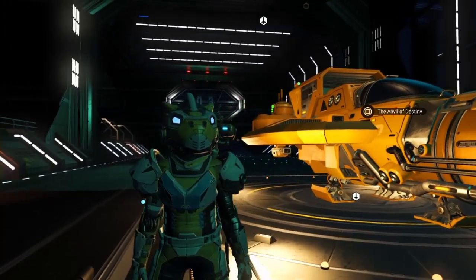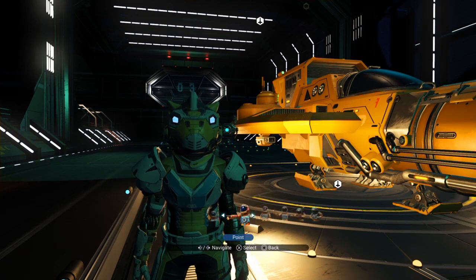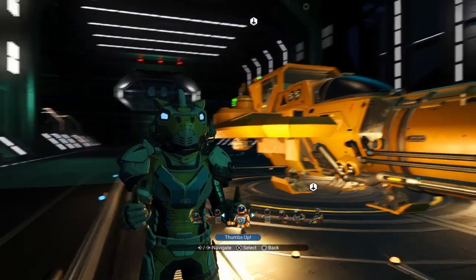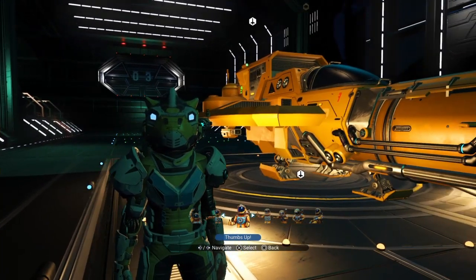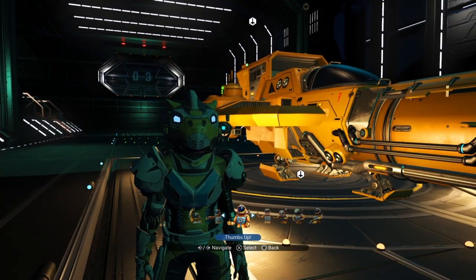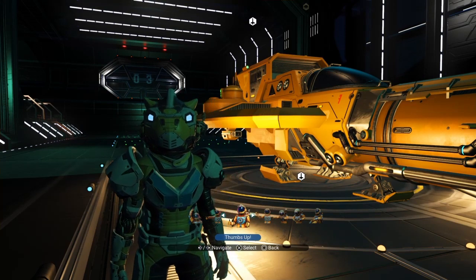You're going to need units to buy a ship, or you can find yourself a crashed ship. Or if you get all the portal glyphs, you can go on the coordinate exchange and find the ship that you're after and fly there and get it. But you're going to need units, or you're going to need some serious materials to upgrade a crashed one.